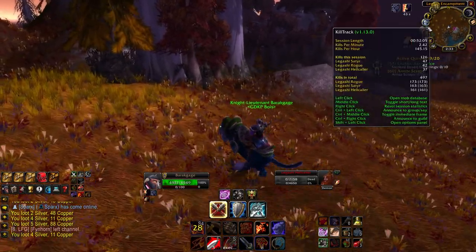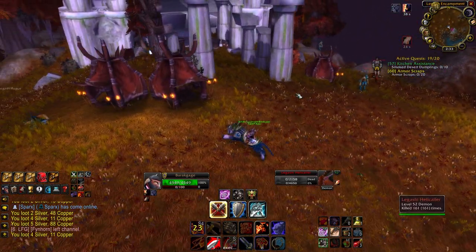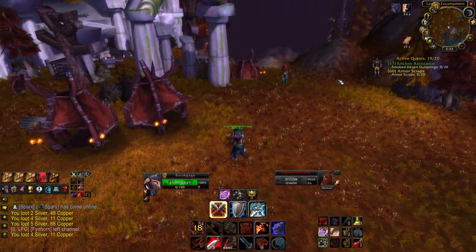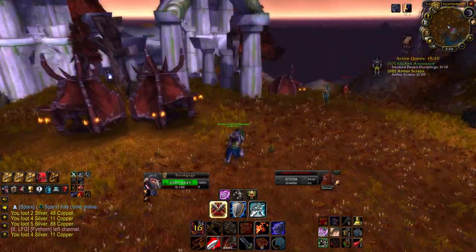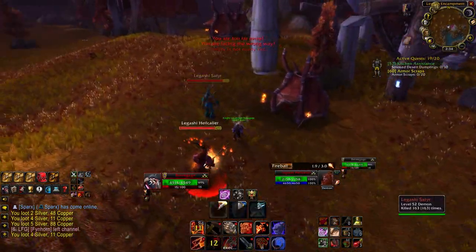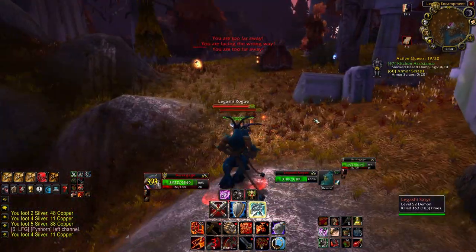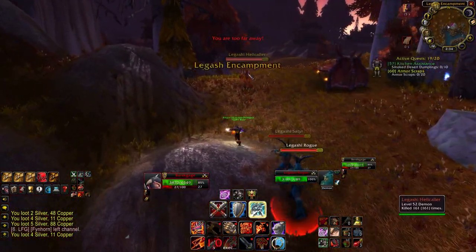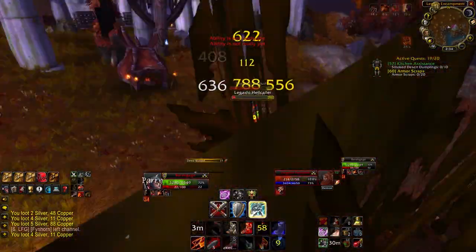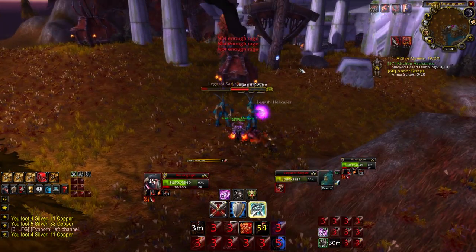Here we are at 497 kills. I did have a lot of IRL stuff come up today so this one took a little longer than usual, but we're getting it done no matter what. I don't want to spoil the loot so far, but it's actually been pretty crazy — we did get what we were looking for. We've got one satyr, one rogue, and one hellcaller to finish it up. We're going to pop Recklessness and let's wrap up our 500 Azshara Satyrs.